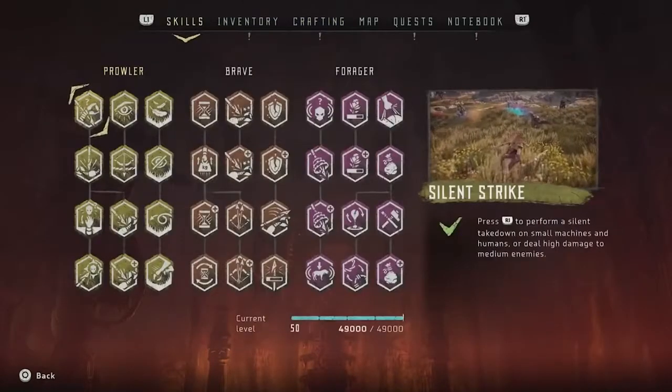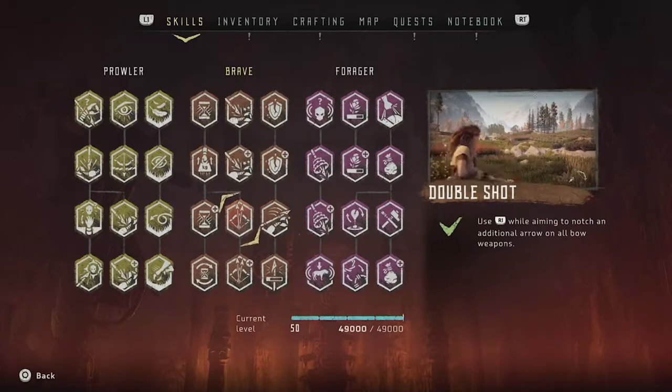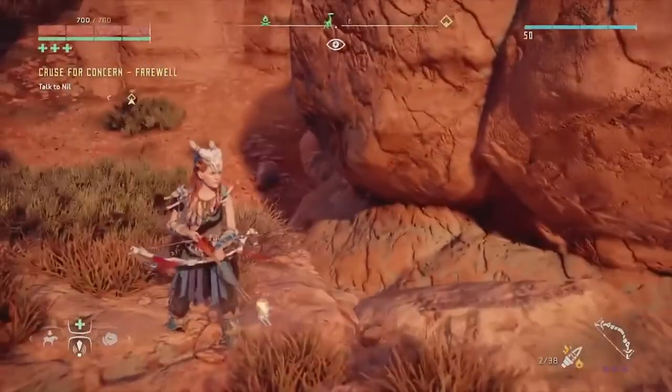Another important thing is that you will need the double shot — that is really handy. It's not really needed per se, but it really gives you an edge because if you shoot two arrows at once, they will easily burn.